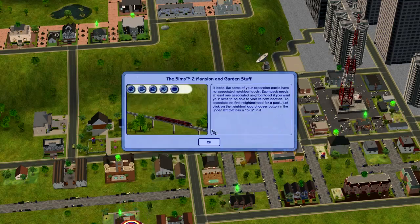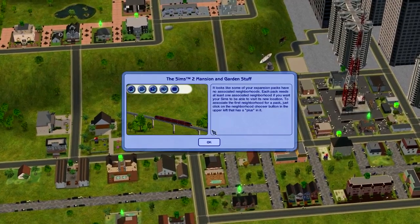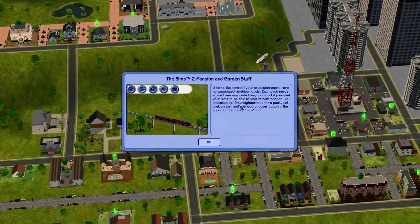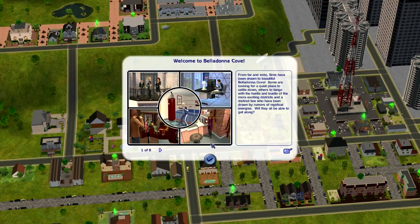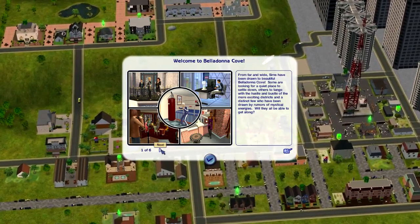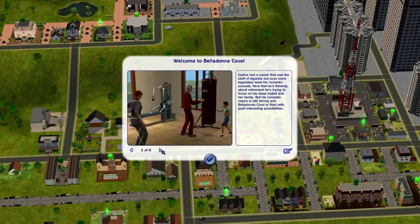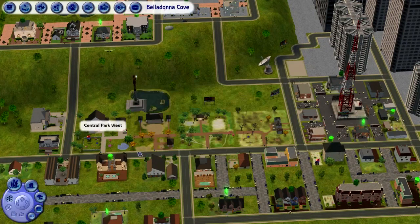Sims 2 Mansion and Garden Stuff. It looks like some expansion packs have no associates with the neighborhood - each expansion pack needs at least one associate with the neighborhood if you want your Sims to visit a new location. To associate with the first neighborhood for a pack, just click on the neighborhood and choose the button with a plus in it. Welcome to Belladonna Cove - from far and wide, Sims have been drawn here, some looking for a quiet place to settle down, others to tango. I'm really bored, I just want to get into this game now.